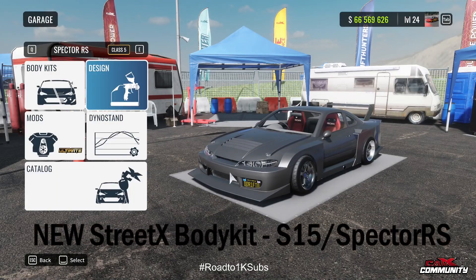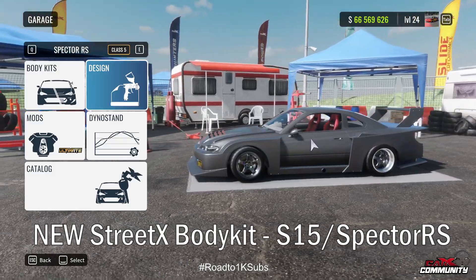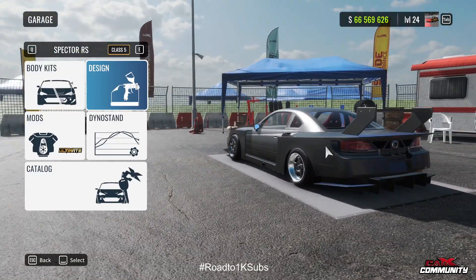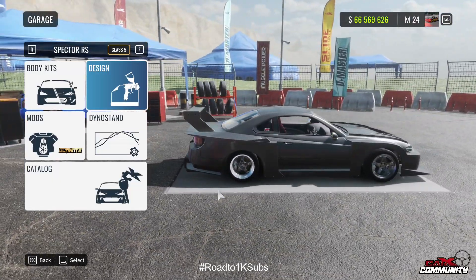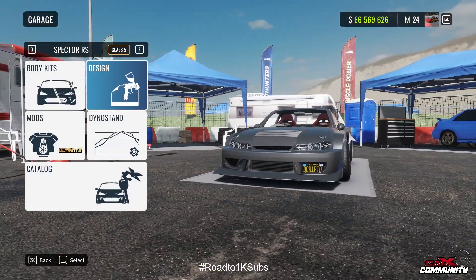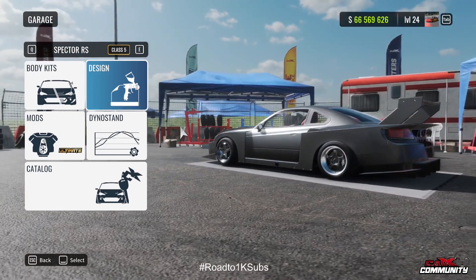Welcome back to the channel. I'm going to show you some new additions to the PTR that they've just added: a new body kit for the S15, a new body kit for the Supra, a couple of free liveries, and some changes to the game. Here you can see the new silhouette style S15 body kit — it's rather lively but it looks great.